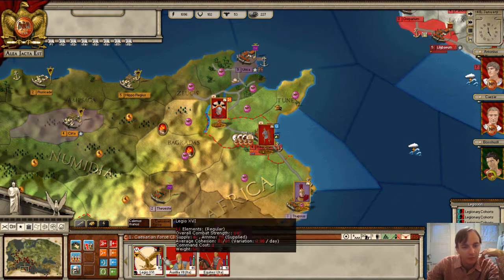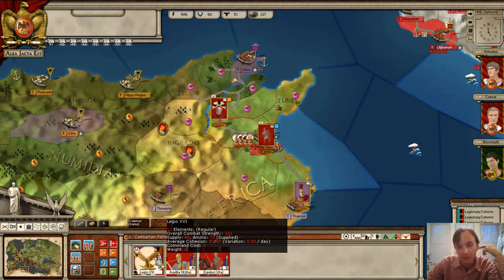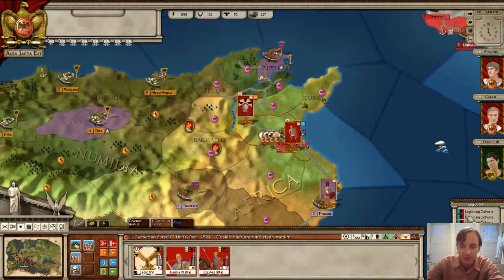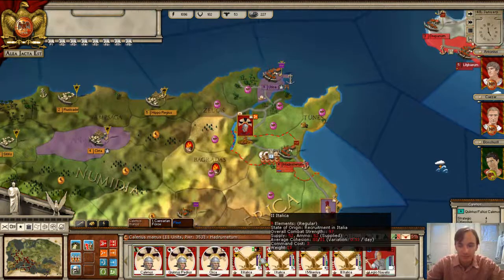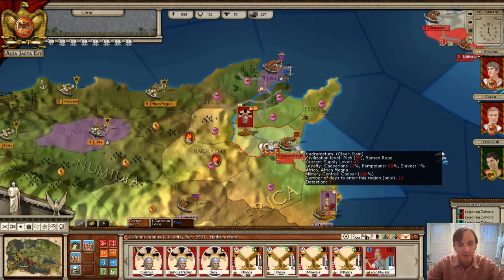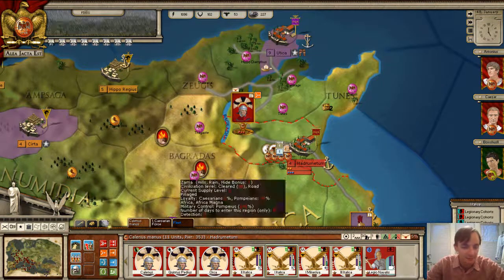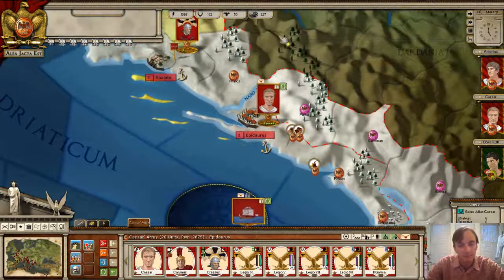One thing I want to point out: this is the force that was resting. You can see here that the cohesion is back to 82 — in other words, the most it can be in this context. Of course, the losses are still the same. So remember, there's a distinction between man loss and cohesion. Cohesion is good on these guys too, mostly. I hope we can besiege the city — I feel like they can get replacements there. I'm going to have to research that. Caesar's forces are rested.